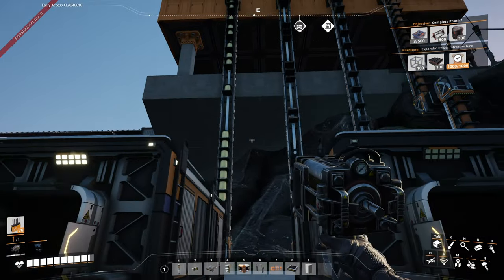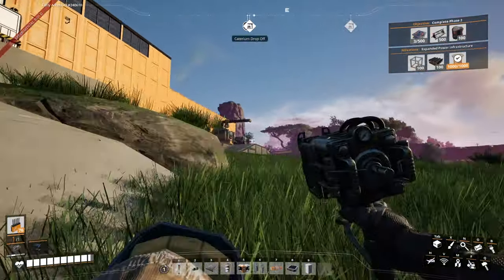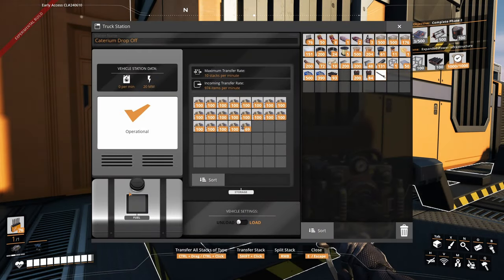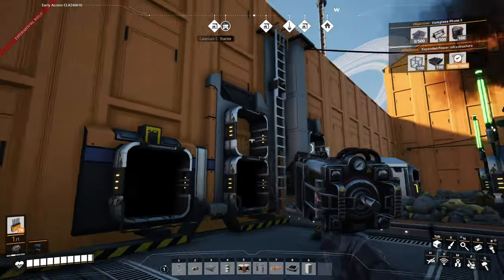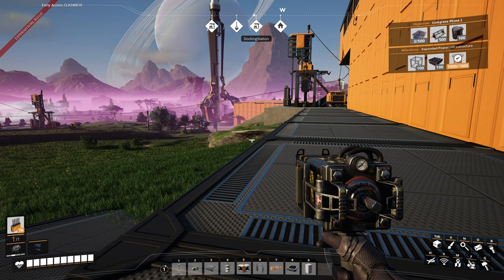One question I have for anyone in the know - with the truck stops, they have a fuel bay and I don't know the best way to actually get fuel into them. They got a fuel bay that you can put fuel in which will refuel the trucks, and it also has an input so that it can fuel the trucks. My question is what's the best way to get it so that all of the truck stops are getting fuel. If anybody could give me a good answer on that it would be very appreciated. And with that everyone, that's going to do it for today's episode - thank you all for watching and I'll see you again next time.